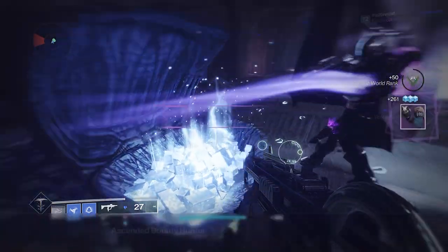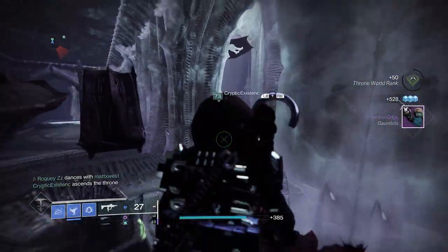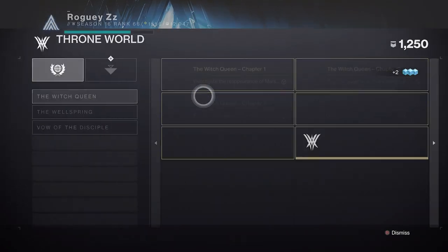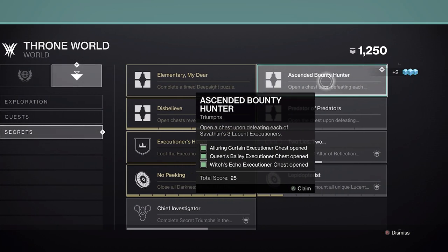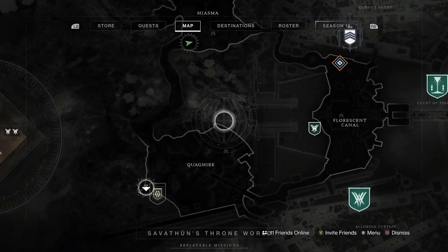Opening up that chest here, you can see I'm about to proc the Triumph as I have already completed the Miasma and the Quagmire versions of this, but I will be showing you where those lie in the video as well. Going across to the Secrets, we can unlock the Ascended Bounty Hunter Triumph. Very happy with that one — but let's go ahead and have a look at what we do should this be spawning in the Miasma.